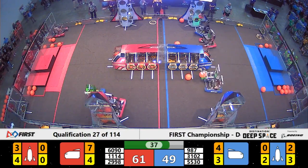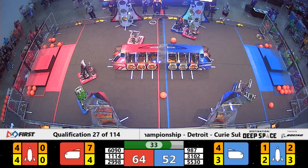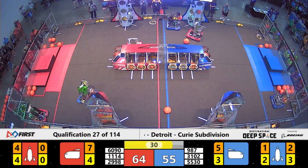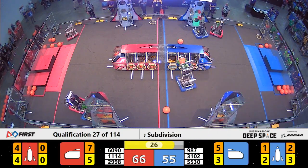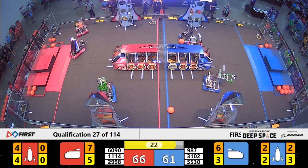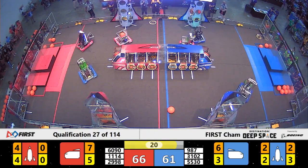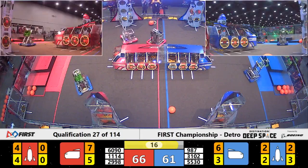40 seconds left in the match. High Rollers coming up, trying to get a second level of their rocket done — got a piece of cargo in even up against the Wayland Wildcats playing even more defense on them. 2998 Viking Bots continuing to work on the cargo ship for the red alliance.